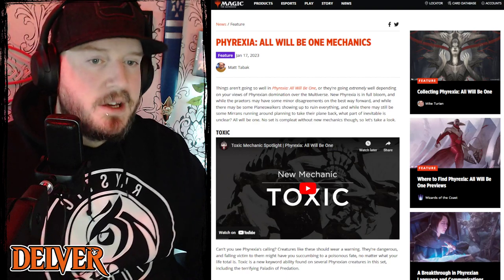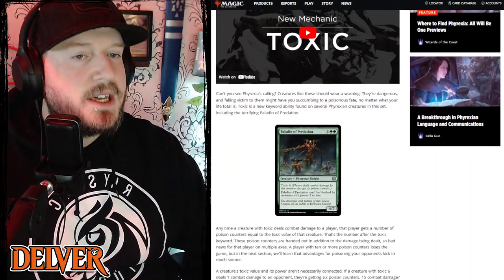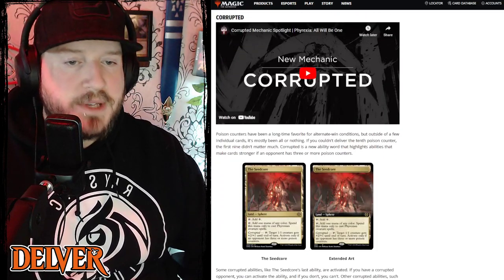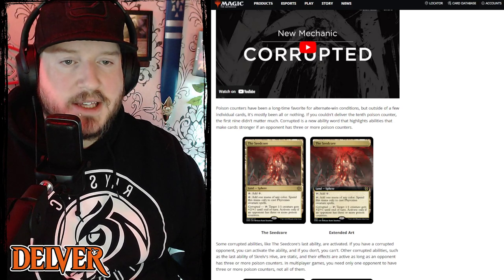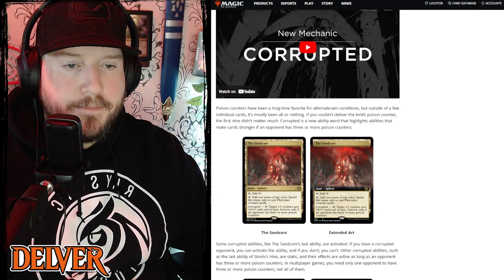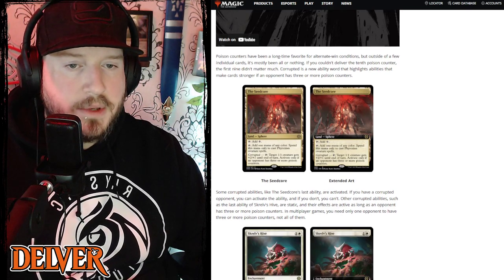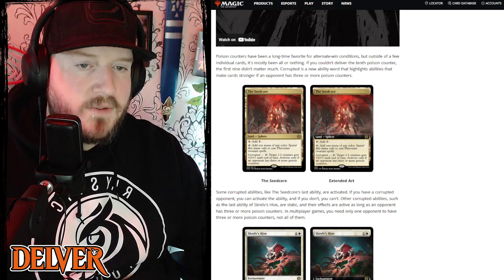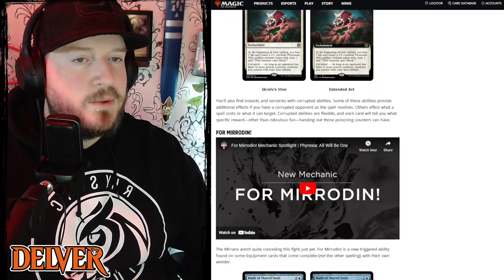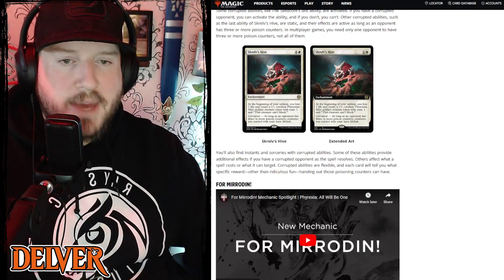First up we've got Toxic, which basically like Infect adds poison counters. Corrupted is something that takes advantage of poison counters — like this Seed Core, you can target one creature, it gets plus two plus one until end of turn, but activate only if an opponent has three or more poison counters. It's a nice little mechanic, a cool way for poison counters to matter before they reach the max level of ten.